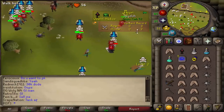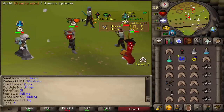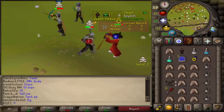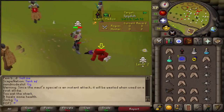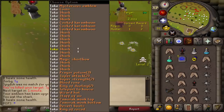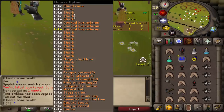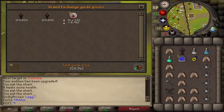We got a guy with a tome of fire, he's unskulled — I don't know if he's going to fight me or not. Into the G-maul, dead! That was our first kill. We're up to tier 2 now and we got his emblem as well — we've already made 300k just from one kill on an unskulled guy with only 30 blood runes. This was a great idea.